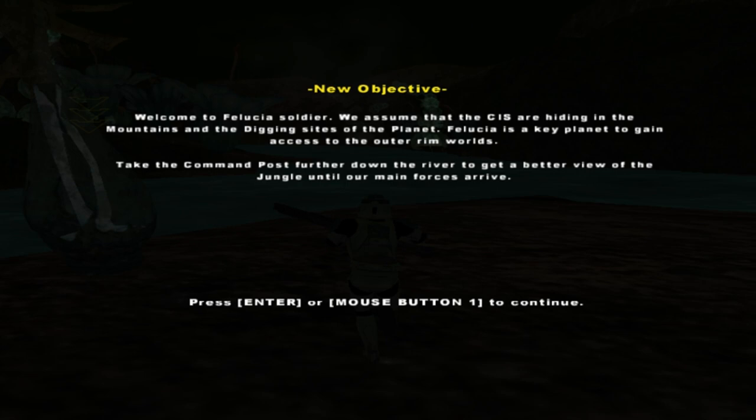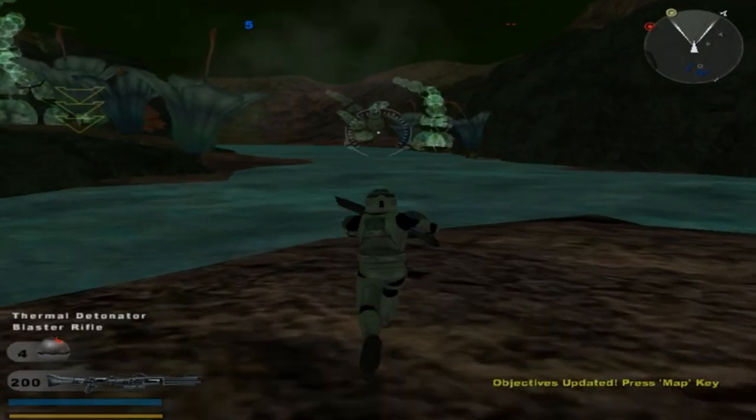Welcome to Felucia Soldier. We assume that the CIS are hiding in the mountains and the digging sites of the planet. Felucia is a key planet to gain access to the Outer Rim world. Take the command post further down the river to get a better view of the jungle until our main forces arrive.